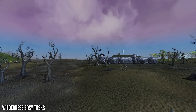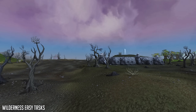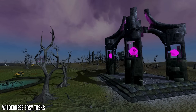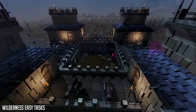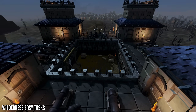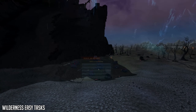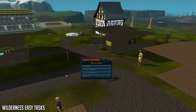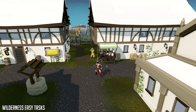Next up we have the Wilderness Easy Achievements, which are a great way of getting experience in skills you are level 30 in. Although you can do this achievement set at level 1 in all skills, I recommend doing it at level 30 because you get 2 experience lamps granting 10,000 experience each, usable in any skill of level 30 or higher. You also get the Wilderness Sword 1, free teleports to the Wilderness Herb patch, and free teleports to Edgeville — useful later for farming and runecrafting.